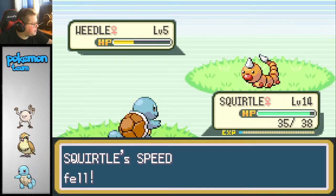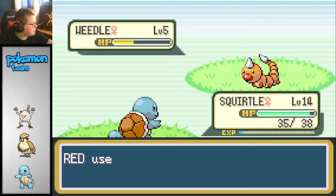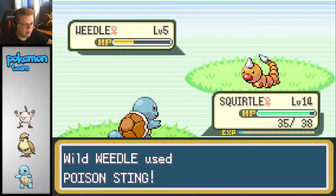Really, the only things we need are Kakuna and Pikachu, and they're both 5%. That is, of course, if this manages to catch. Nope. We'll have to come back and get another one.